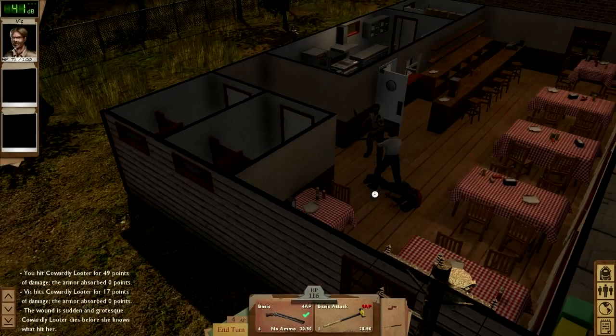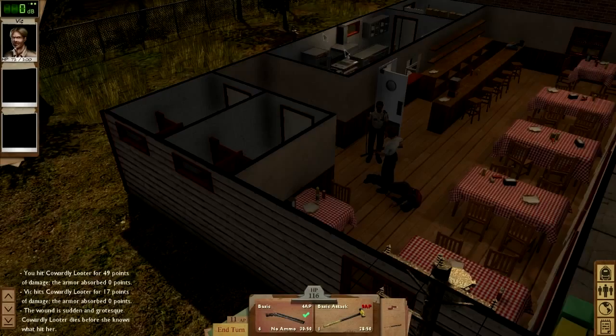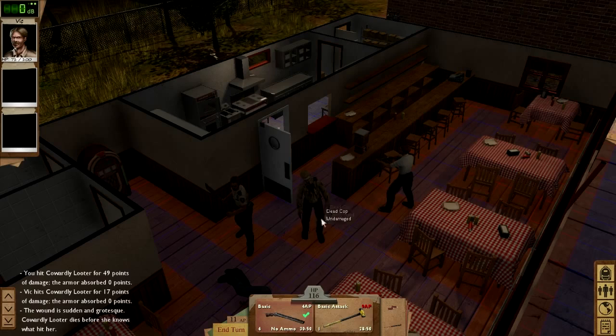That takes care of the looter, and ironically I'm going to loot him. That's a pretty good haul for the day — I've got food, I've got parts, I've got luxury items, and nobody got killed or infected, so it seems like the folks back at the shelter will be pretty pleased. But we did trigger a lot of zombies from outside, so let's take them out.